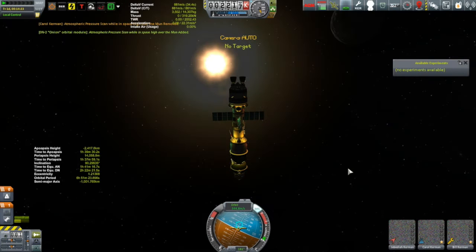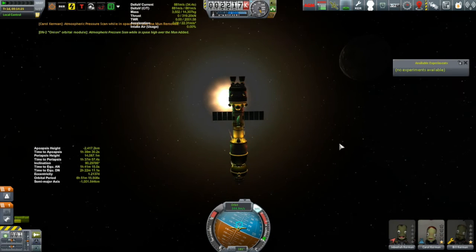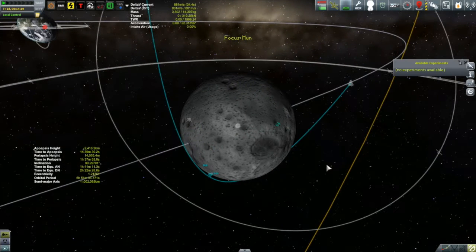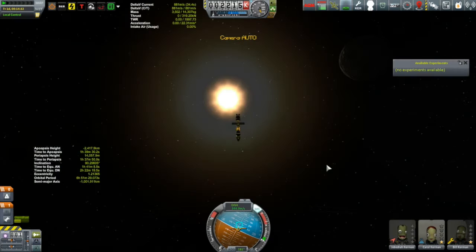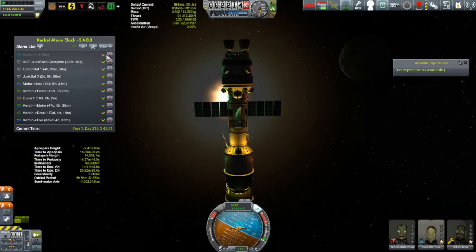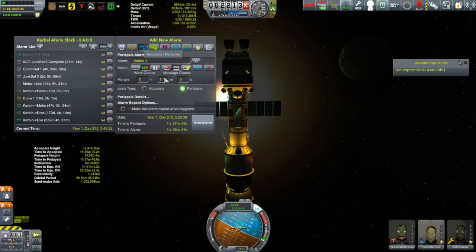Then it was time to take a look at our trajectory past the Mun, and I got to say I'm pretty pleased with my eyeballing. I got a periapsis of 14 kilometers and an inclination of 90.2 degrees. I don't think I have to change anything. All we've got to do is circularize at periapsis and then we're ready to do some science scrounging.